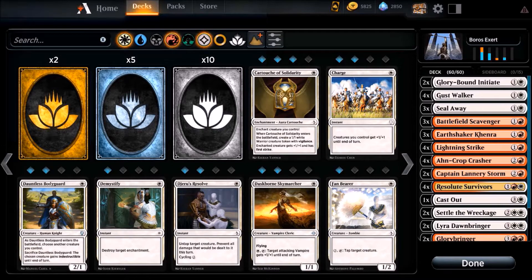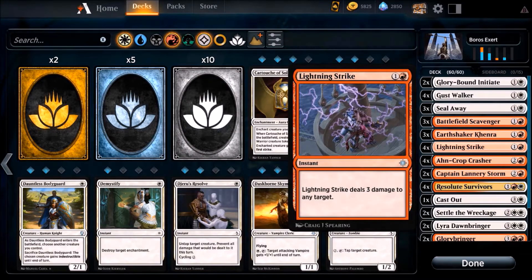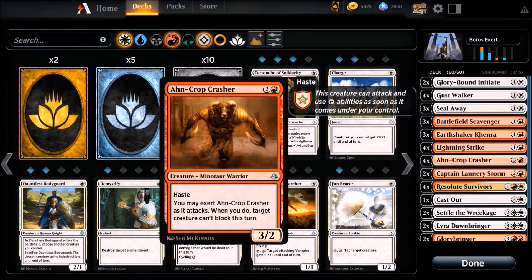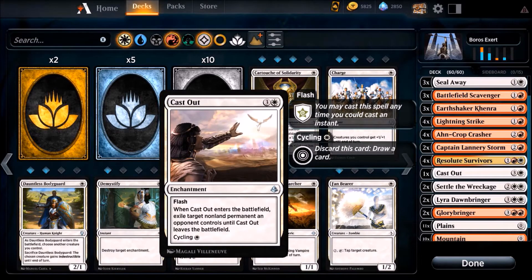I'm a free-to-play player and I don't have enough wild cards to build all the big stuff, but this is a tier 2 deck I think. I'm a little bit more worried about all the white and blue decks, red deck wins, and Dimir decks. Every time I see the same decks, but now we start here. Yeah, I'll show you the deck — we have a lot of creatures.